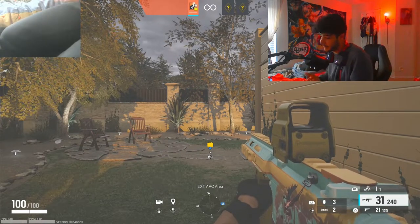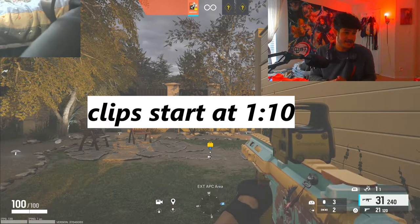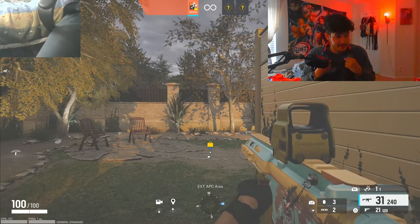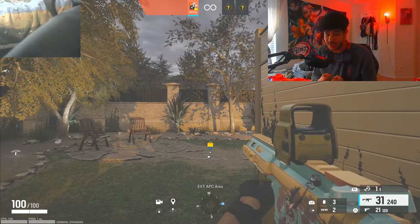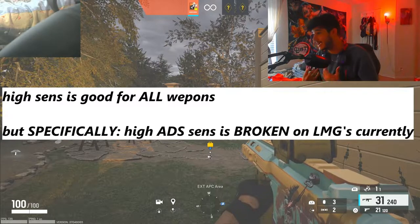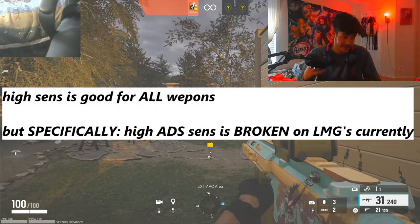I'm adding this at the beginning of the video because I forgot to say it. I'm going to show you guys some clips to give examples. One of the biggest pros of playing on a high sensitivity is you can react to your environment extremely quickly. You do not have to un-ADS. I believe high sensitivity is best used on light machine guns in the current meta.